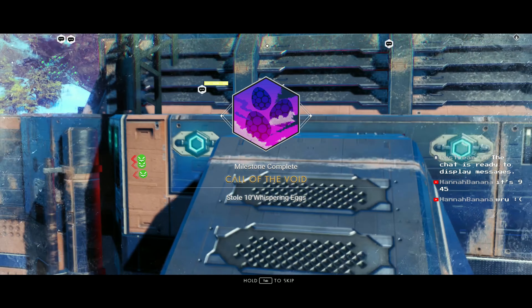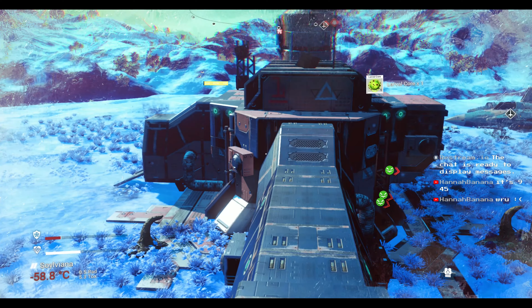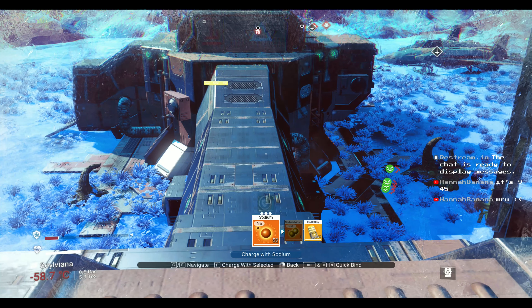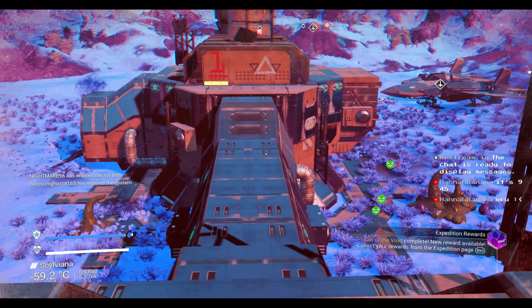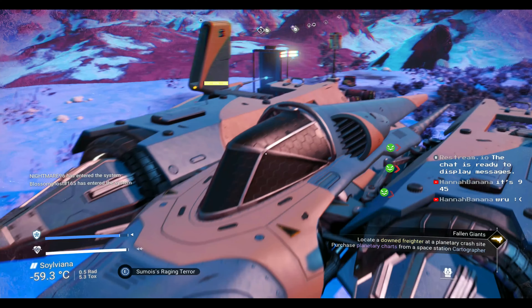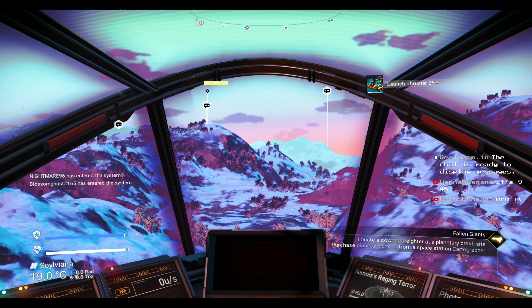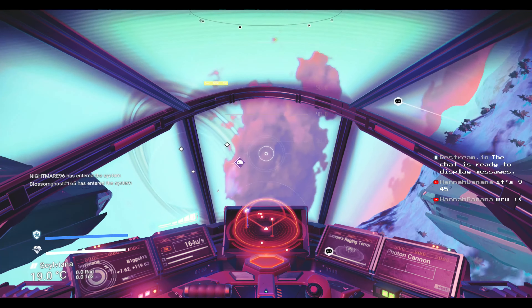All right everyone, looks like we got our last one — our tenth whispering egg. That was a bit rough — you can use your mining tool to get some of them away, as they are going to spit at you, so be careful. We're about to freeze to death. Remember, we picked a whole bunch of these up at the space station. All we have to do now is get back to our ship safely — they can't really mess with us there. If you happen to find one of these by chance, don't pass it up. Now we can get back to finding a crash freighter.